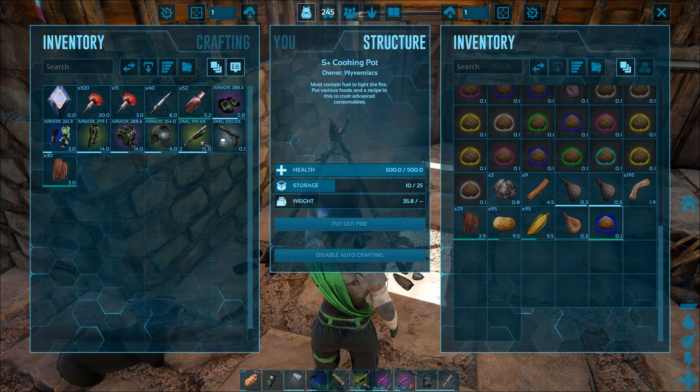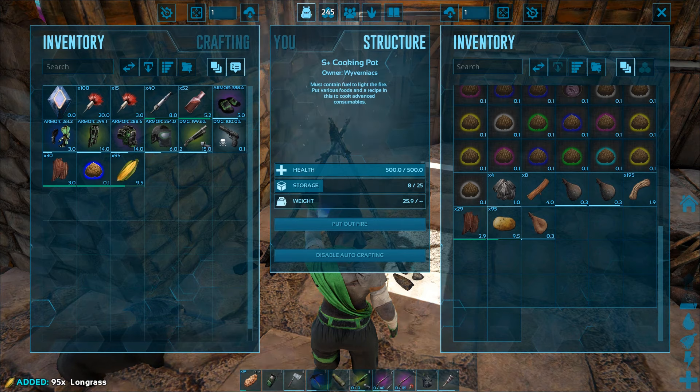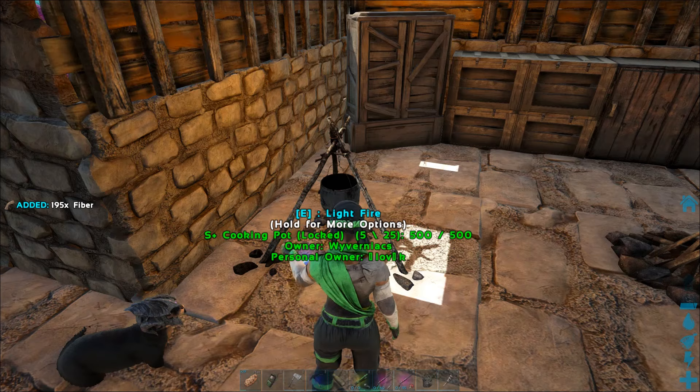It can be produced in the cooking pot or industrial cooker. The cooking pot is accessible early and is cheap to make, but you have to put the water inside using containers like the water skin.